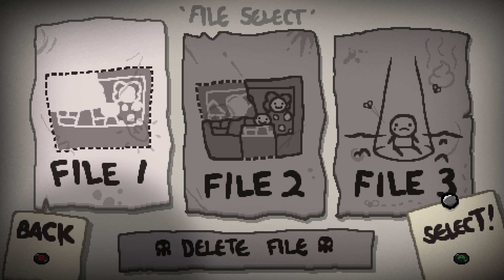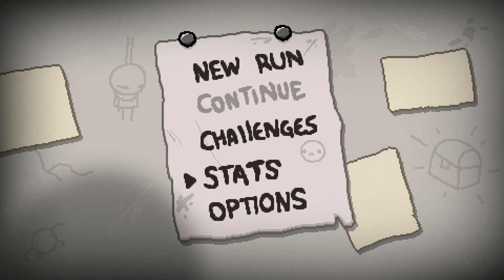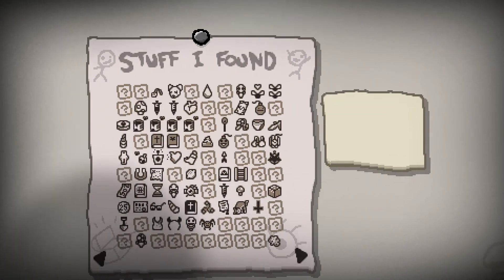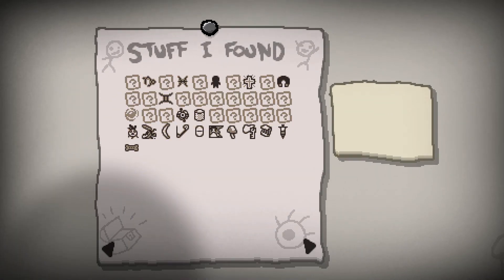So thank you guys for watching. If you liked this video please like, comment, subscribe — all that good stuff. Also check the description for stuff like the Twitch.tv channel for weekly livestreams — sometimes Isaac livestreams eventually. 200 items, 11 mom kills, 74 secrets, only 2. Not great. 17 deaths, only 17 really. These are items locked so far — it's starting to fill out quite nicely. Still missing a lot of course, but it's looking okay so far.